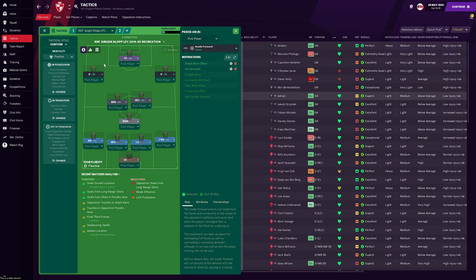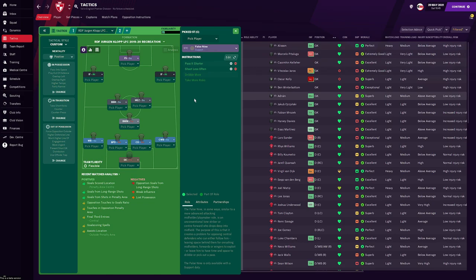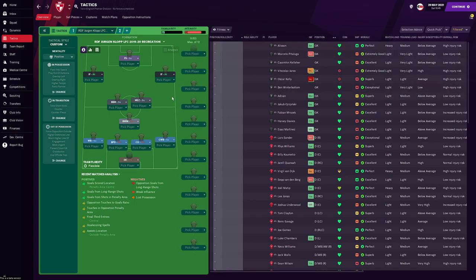For the left and right inside forwards, they have the exact same instructions and role and duty. Both of them are inside forwards on attack duty. Both of them have 'shoot more often' and 'sit narrow'. We want these players as close to the front line as possible, because this formation can transform into a diamond. If the false nine drops into deeper areas, especially in the attacking midfielder areas, then we expect our narrow inside forwards to act basically as strikers, creating a 4-2-2 diamond. For the Firmino role, we have the false nine, who is asked to pass it shorter and shoot less often — we want him to focus on creating.